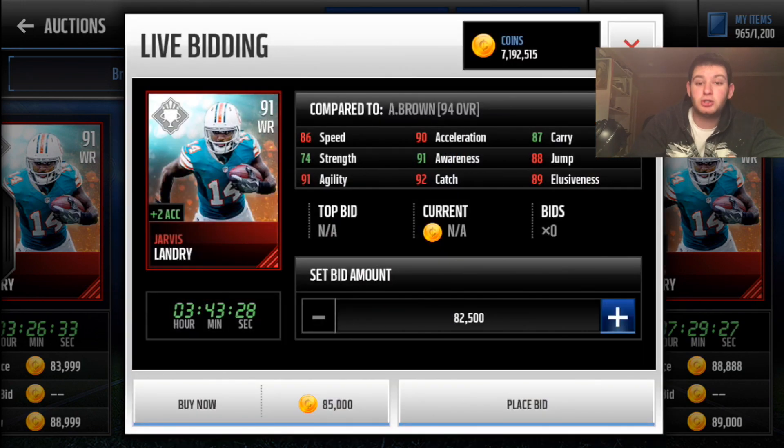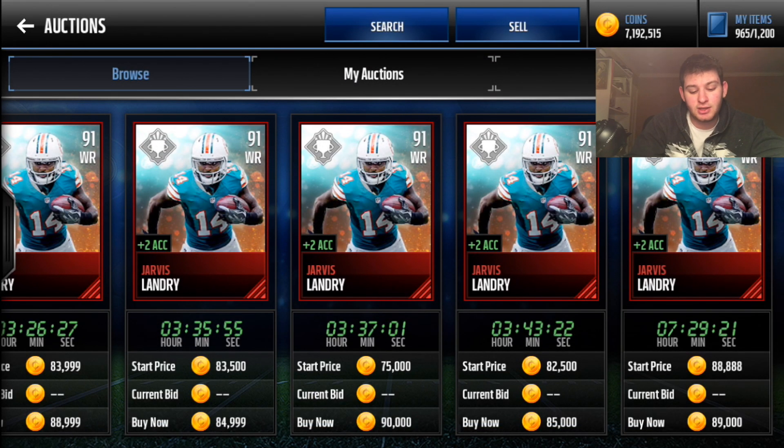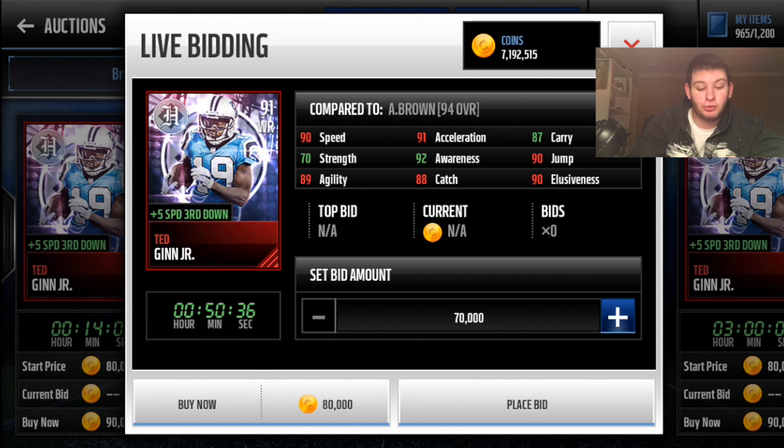Another staple to couple with Antonio Brown is Jarvis Landry — plus two acceleration, 92 catching, 86 speed. Together that's plus four acceleration to everyone on the team. If you also add Ted Ginn Jr., his attribute boost is plus five speed to himself. Put him on the team and he'll have 95 speed. Add the plus four acceleration from Landry and AB and he'll have 95 acceleration and 95 speed — honestly one of the deadliest receivers in the game.